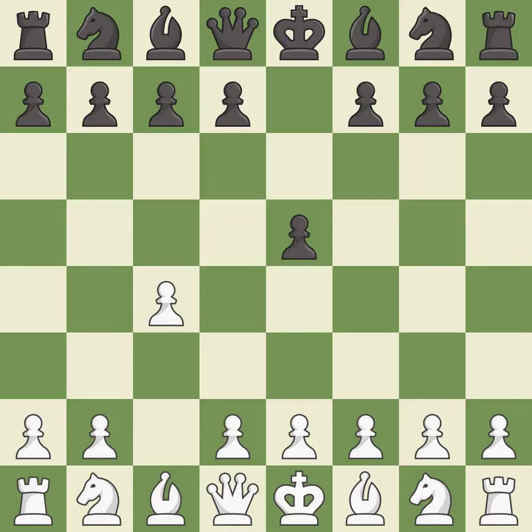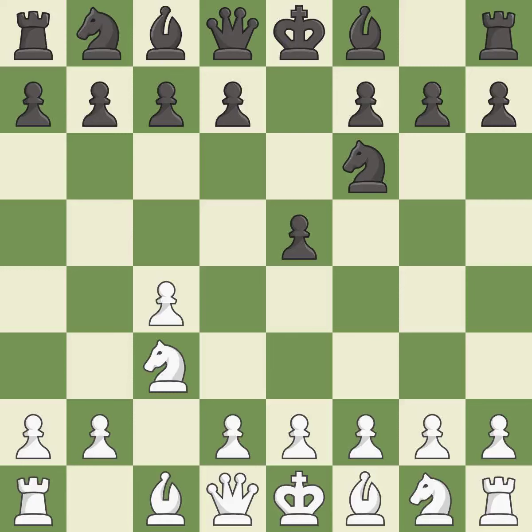e5 controls the d4 and f4 squares, and allows the queen and dark-squared bishop to develop. Nf6 develops the knight, controls the d5 square, and attacks the e4 square.